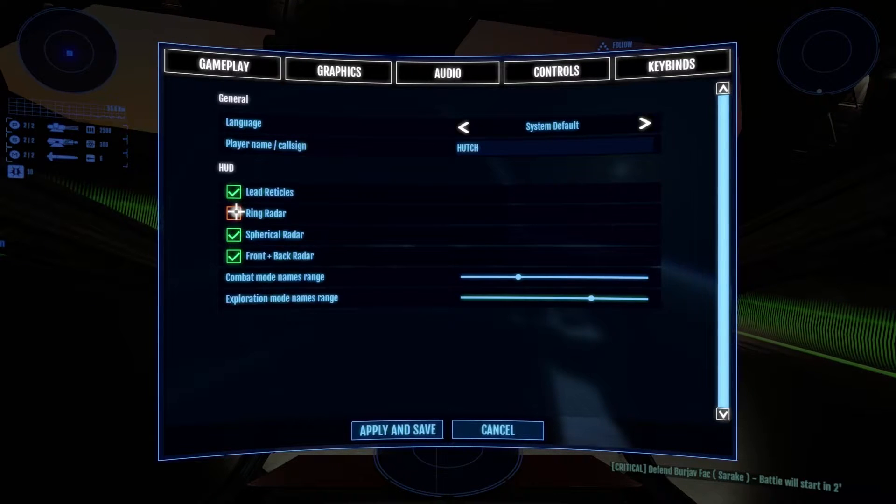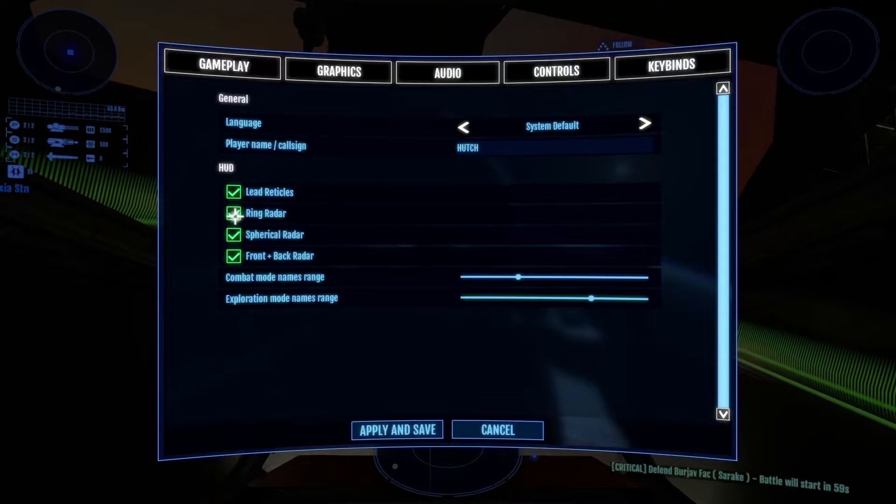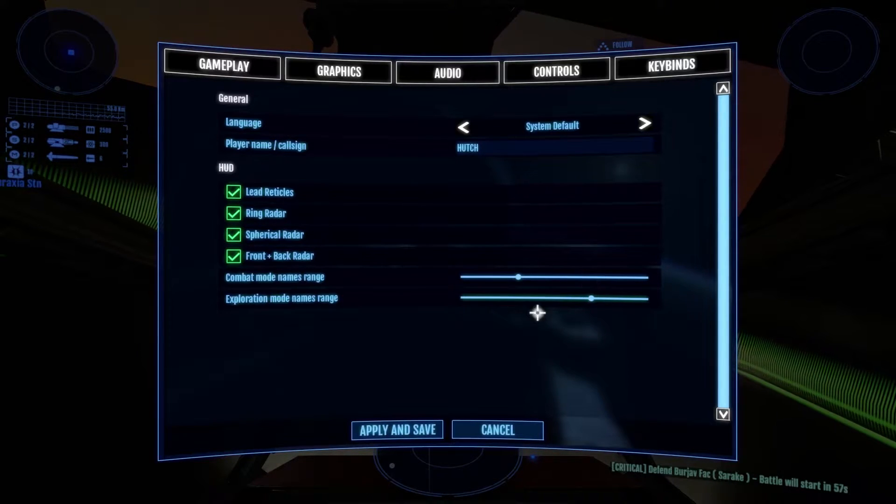In the Gameplay tab, you can customize elements of the HUD, toggle radar displays on and off, define the range at which player names are displayed for decluttering purposes, and change your in-game name.